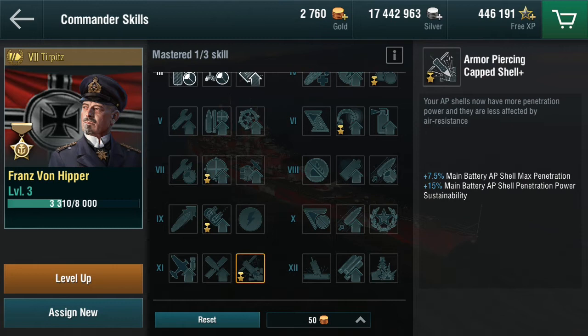The other major benefit is armored cap-piercing shell: your standard captain gives plus 5% maximum penetration and plus 10% sustainability. Here it's half again - plus 7.5% and plus 15% - so obviously a great improvement. But that's a long way away, and I'm not particularly efficient with my captains. I tend to put them in a ship and stay there, which means I have zero captains at level 10, 11, or 12.